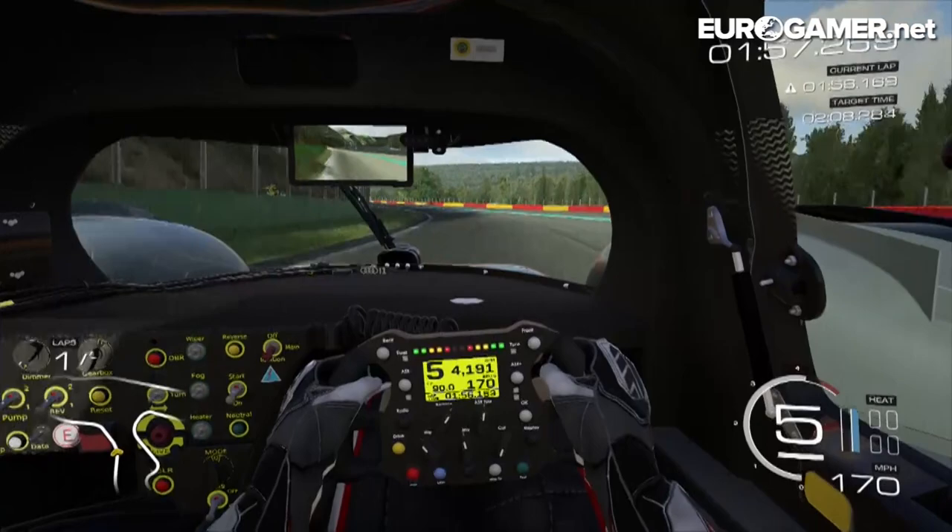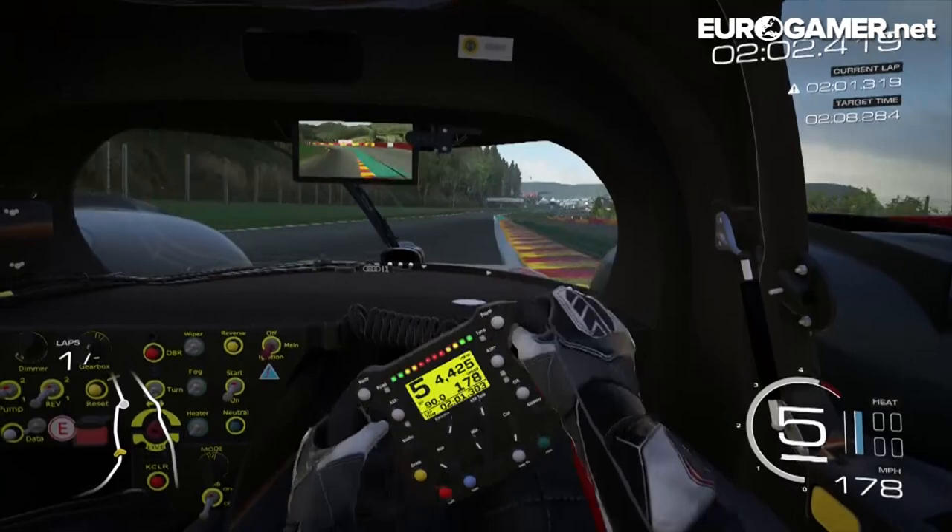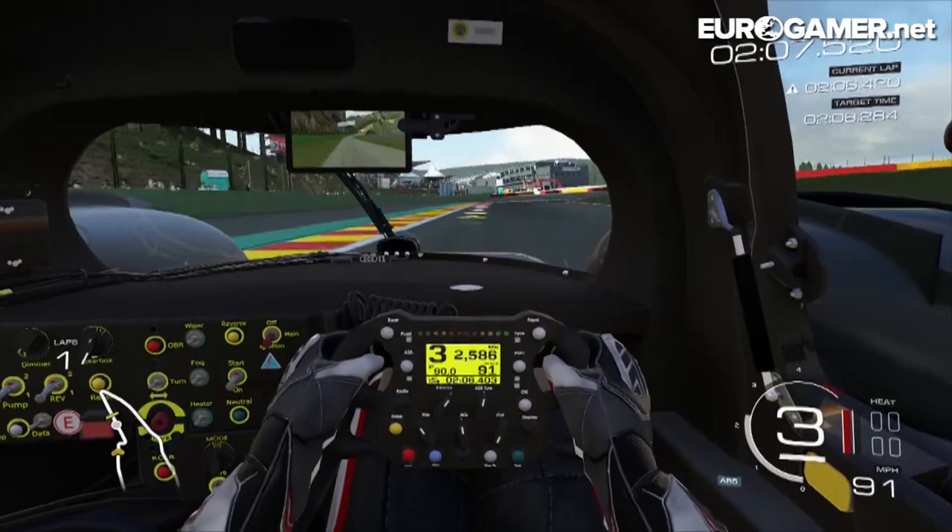We're coming up to Blanchimont, which is flat in this car quite easily, and up to the new Bus Stop chicane — so it's not got the old bus stop, it's the newer one which goes right and then left.